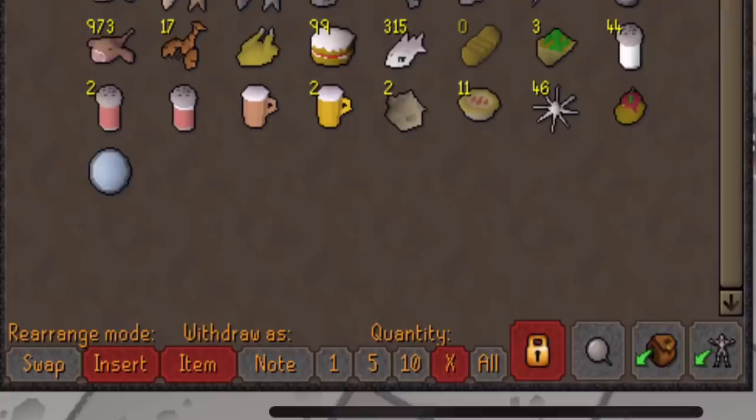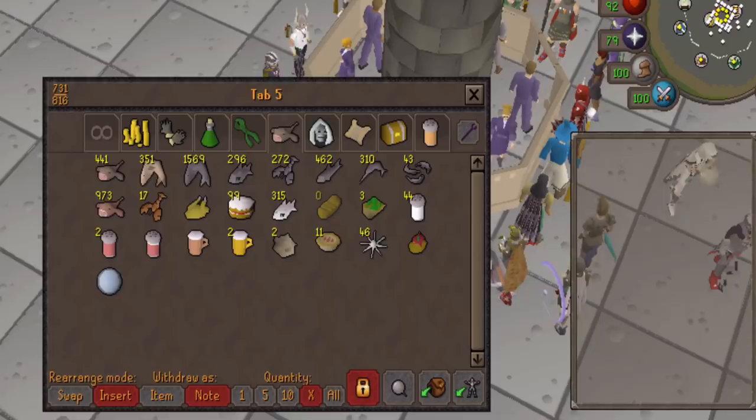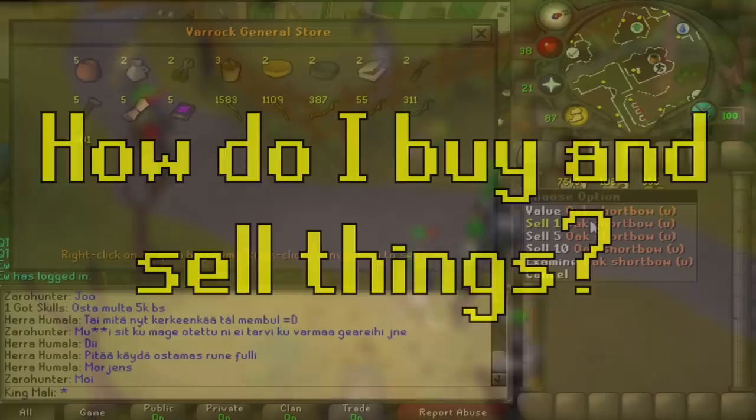Lastly is the subject of bank notes. Let's say you want to sell 100 sharks but don't want to fill your inventory repeatedly. You can simply withdraw them as notes by pressing the note button, and with the custom amount set to 100, you'll withdraw 100 at a time as banknotes.